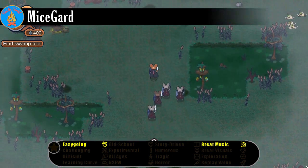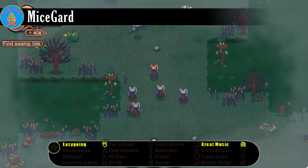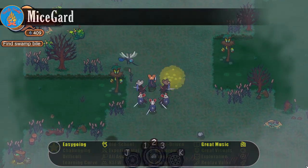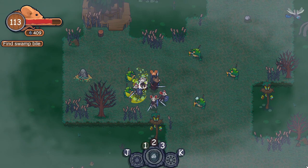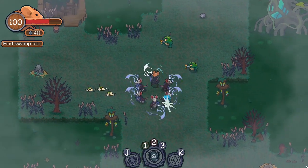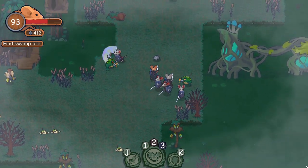A village of Mice must defend themselves against an invading Toad army in a story that weds Watership Down with the Norse Prose Edda. You are the champion Micell, the finest warrior in a clan that has long enjoyed peace under the grace of Freya. But when the runestone that shelters the village mysteriously loses its power, Micell must take up arms to save his people from the cruelty of the sorcerer Toadon.